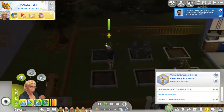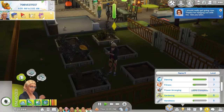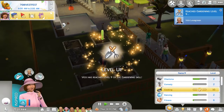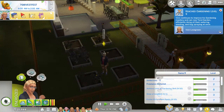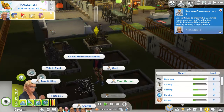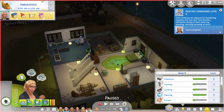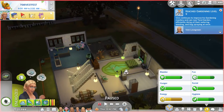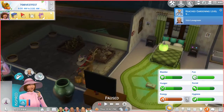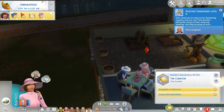I'll let everybody go to bed now. Before we end the video, let's make sure we actually get to level 9 for the gardening skill. Everybody go home — here we go. Level 9 — can now improve the master weed. Now level 10 gardening officially — doing all the watering with the best spray at once! That's pretty cool. We actually hit gardening level 10, which is nice. This was kind of a long part but Nally completed her aspiration and I'm really happy about that.